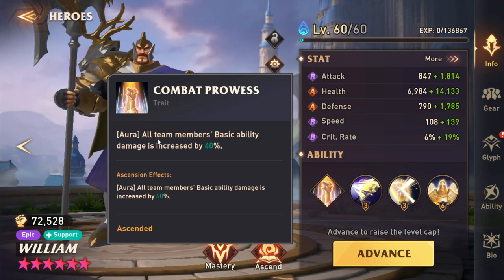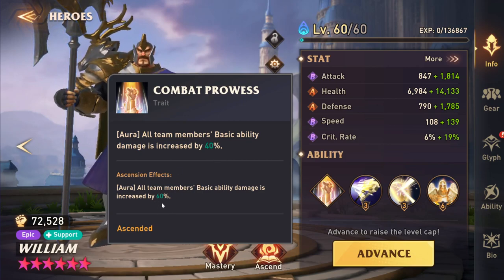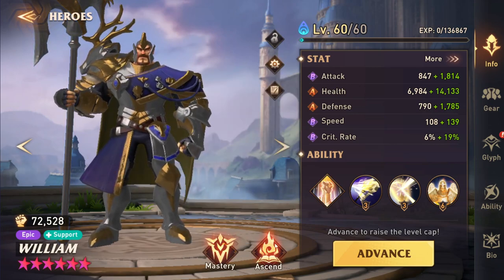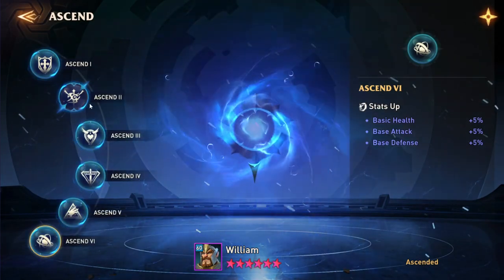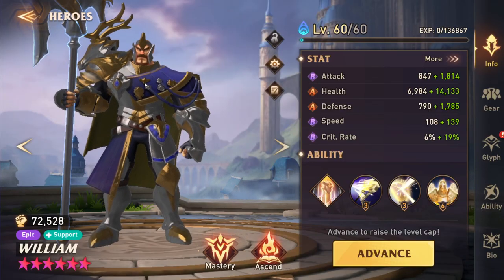He has a trait which is unique to him and him alone — there's no one that has a similar trait — where he has this aura and all of your team members' basic abilities' damage is just flat increased by 40%, which is awesome. When he's ascended, it actually goes up to 60%. William is actually one of those OG characters, so his aura is on his Ascension 2 instead of Ascension 5. So even additional value there.